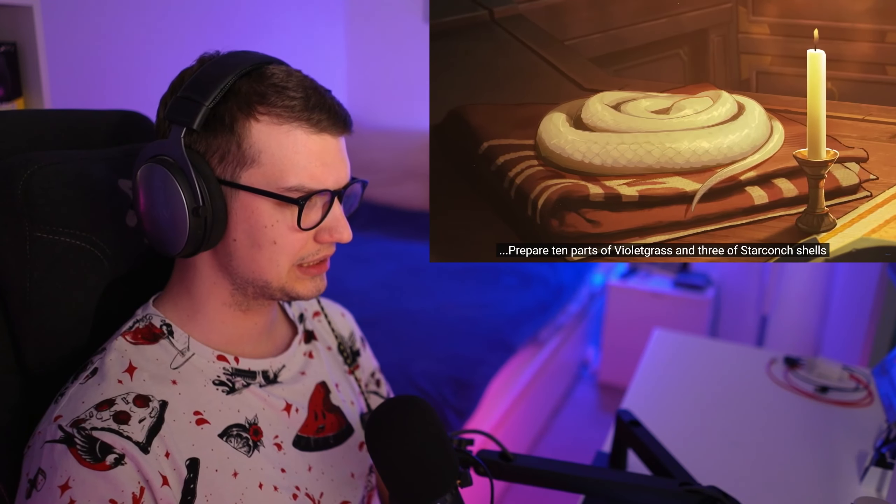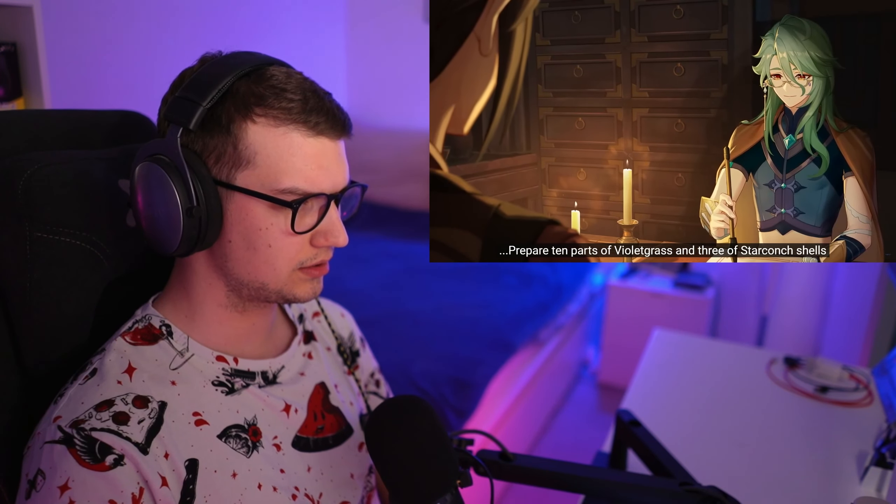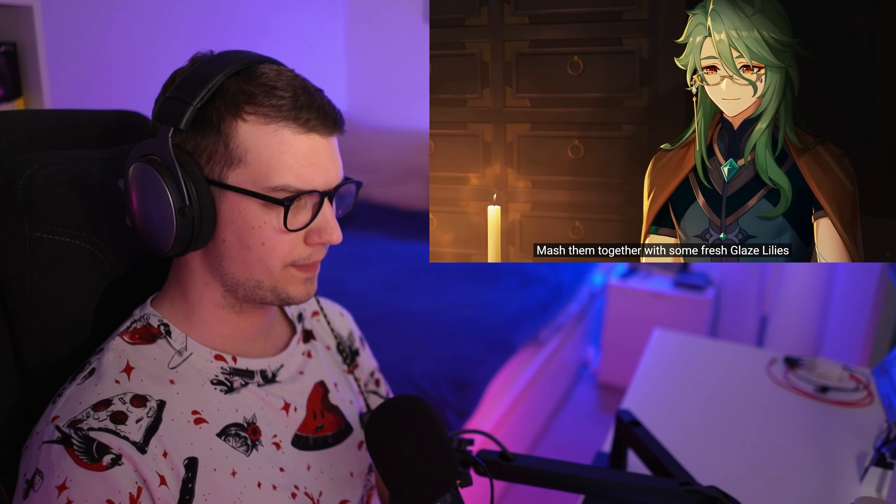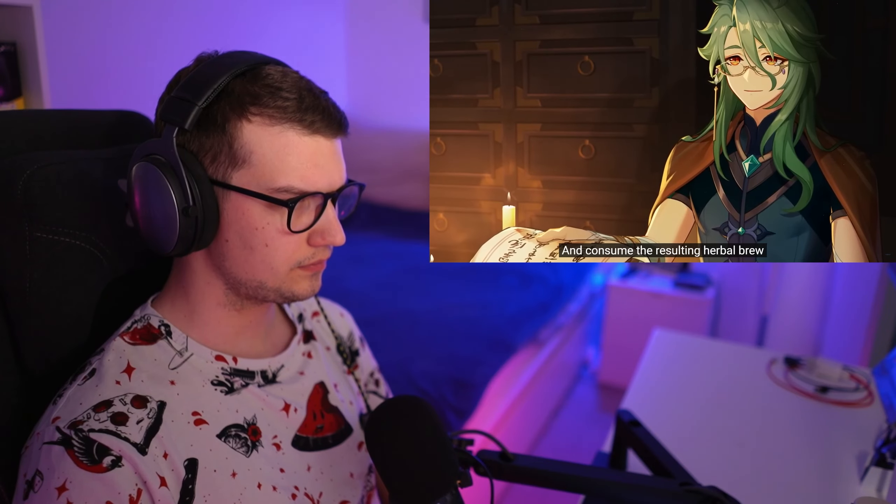Is that a snake? Prepare ten parts of violet grass and three of Starchant shells. Mash them together with some fresh glazed lilies, filter with gauze, and consume the resulting herbal brew.